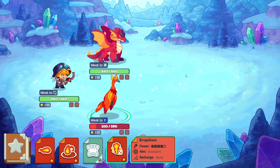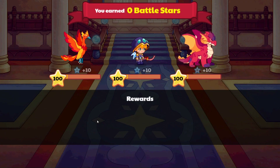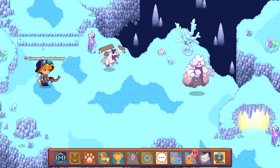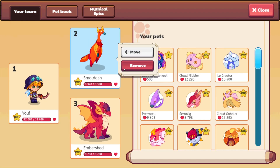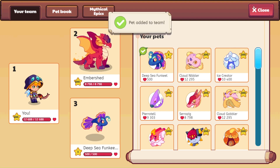Now we'll switch the pets around. Let's go to our team and take Smoldash away for right now, then put Deep Sea Funkeel in. I'm going to add you — definitely do not want to let you go.